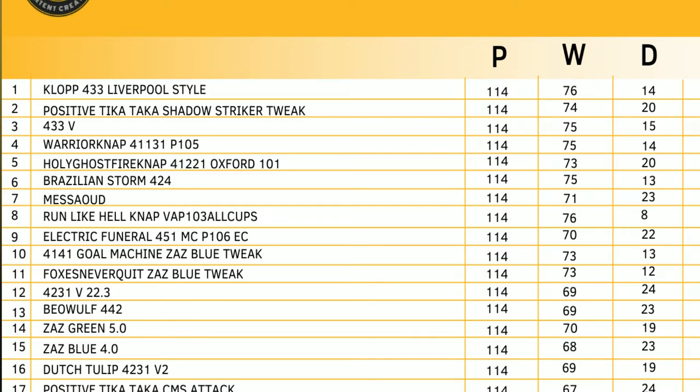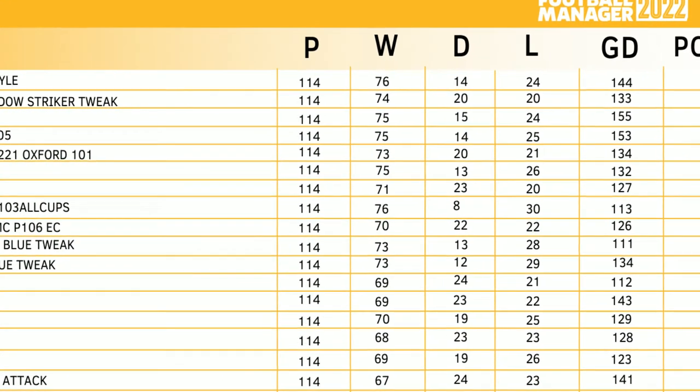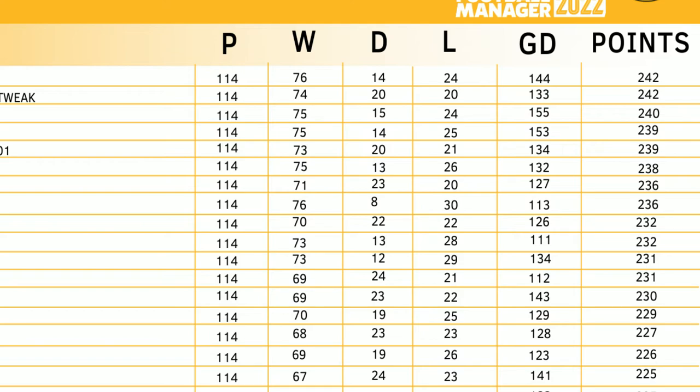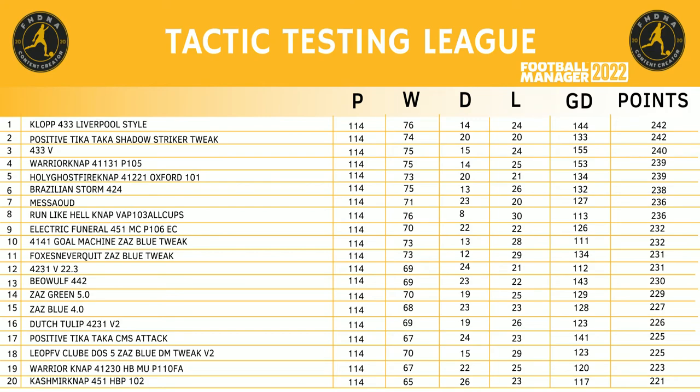Let me add up all these points and put it in our fun tactic test league table. Run Like Hound — NAP 103, all cups — comes in at number eight spot! Fantastic tactic at 176 points, the same amount as our top tactic. What lets it down is it only drew eight games but lost 30 — the most out of any in the top 20. But 176 points, lost 30, drew eight, goals against 113, points tally of 236 — a really really good tactic and a fun one too. You're going to score a lot of goals. Thank you so much for watching. I am giving away FM 23 soon, stay tuned. Don't forget to leave a like, comment, subscribe, and I will see you in the next video.